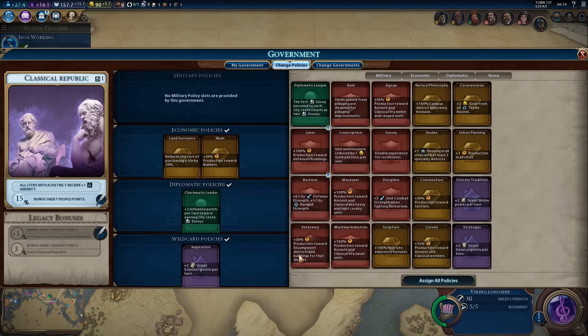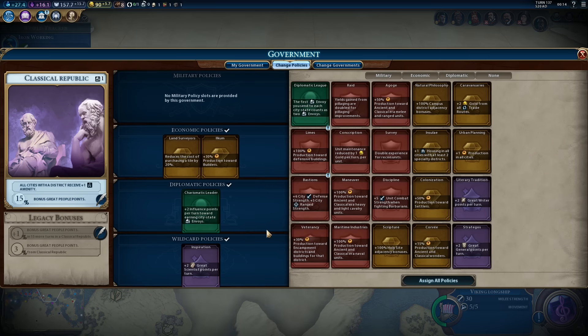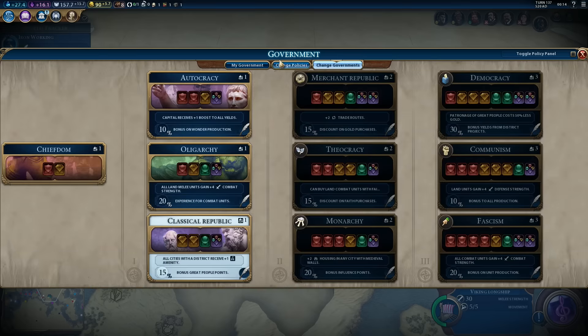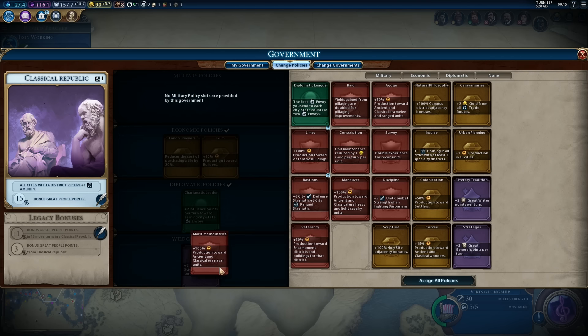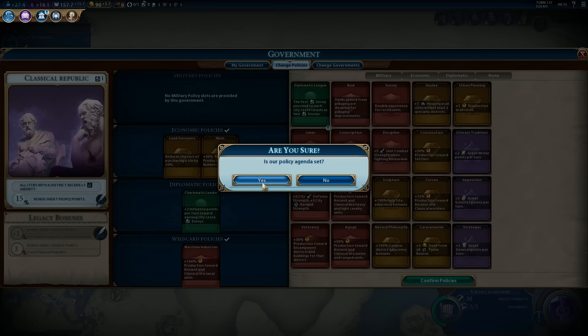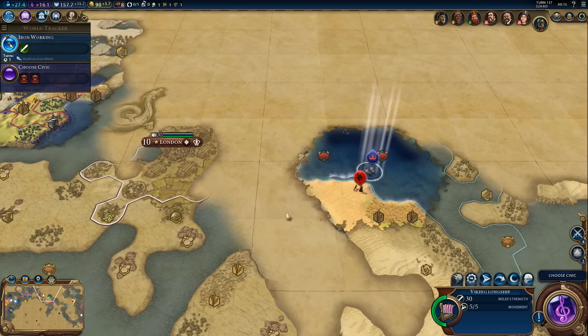Do we want to change policies? We could get a military policy in the wildcard slot — if we want to recruit more units we definitely should. Either for naval units or for melee and ranged. Let's go for the naval units bonus and get a few more longships. We are pretty close — we can try coastal raiding right next to London. We'll see how that works.